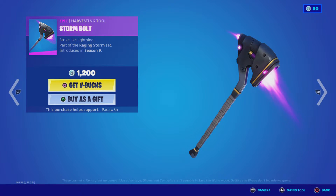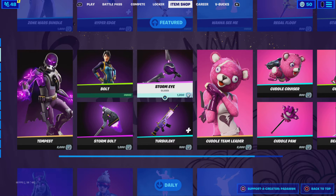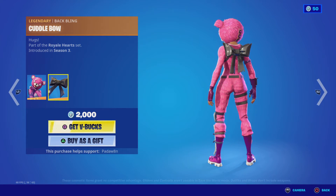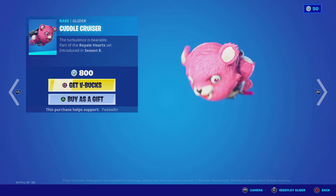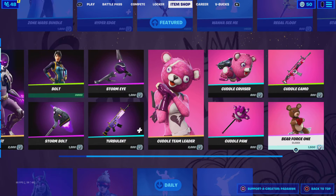The Bolt skin and the Storm Bolt pickaxe — it's crazy how the skins cost less V-Bucks than the glider and the pickaxe, that's crazy. Then we got the Turbulent wrap, then we got the Color Team Leader skin with the Cuddle Bow, the Cuddle Cruiser, Cuddle Pot, the Cuddle Camo, and the Bear Force One.